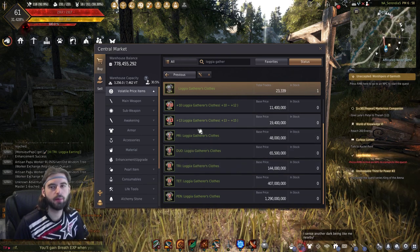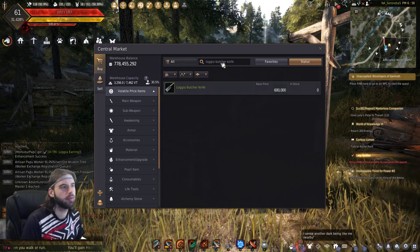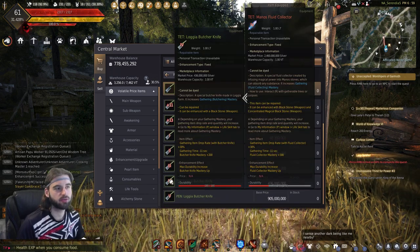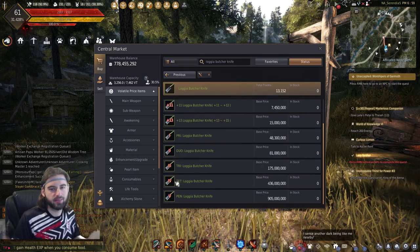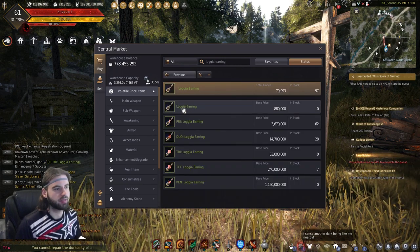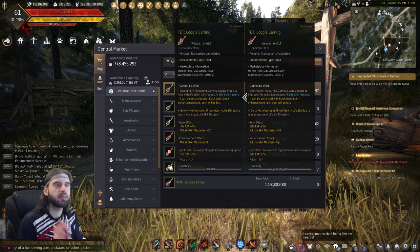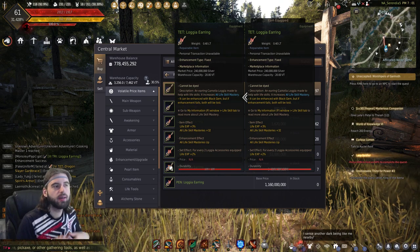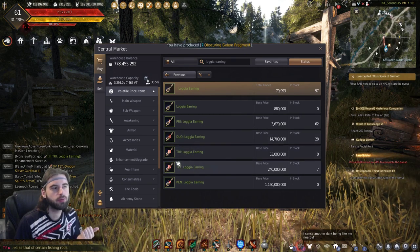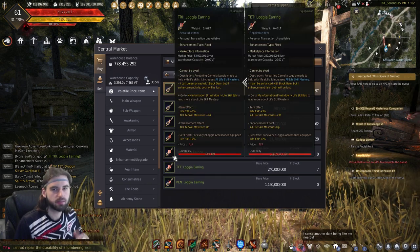The same concept applies to tools — for example, a base logia butcher knife only gives you plus three mastery, but a tet one gives you plus 200 mastery. So the more money you spend, the more mastery you get, and the more money you make. There are also accessories: a base logia earring gives you plus four mastery, while a tet one gives you plus 32. The gains from accessories are not as strong to your gathering mastery; however, they apply to all life skills, which is why they have an increased price relative to the mastery gained. They're well worth it if you plan to do a lot of life skilling.